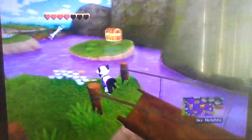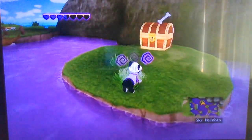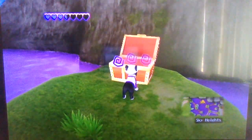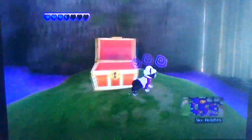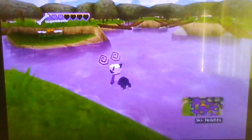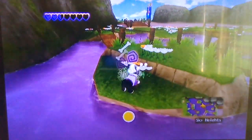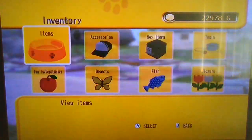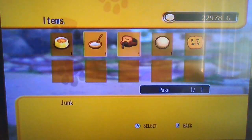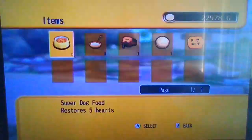Ok, I made it to the right island. Clearly a uniform, and now it will be added to the shop as an item that you can buy. Now I'm just going to add the antidote and some dog food.